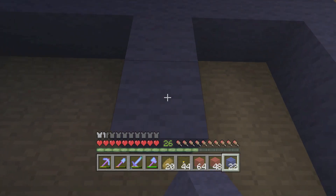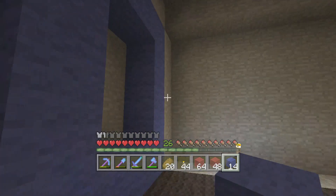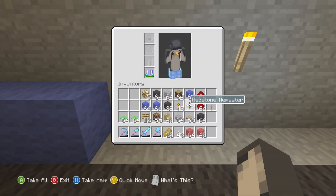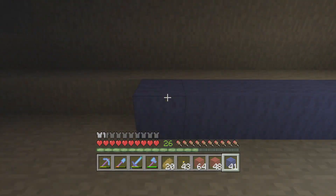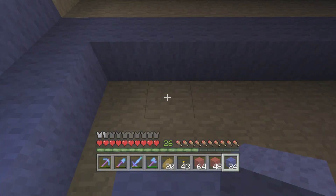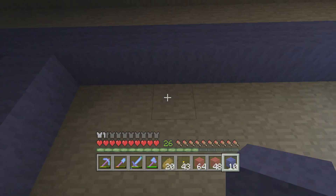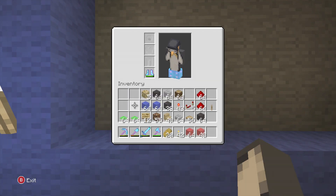I'll do the walls first, then the snooker tables, then the roof, and then any lighting. There's going to be a gap of two at the very end and gaps of one all the way across like this. I think I've done that bit right - it's all going well so far. Just alternating all the way to the end now. That is that - let's finish this off. Job done - I've just got one and a half walls to do really.